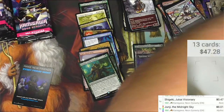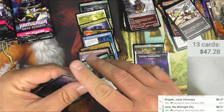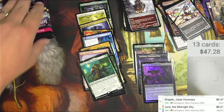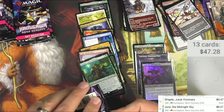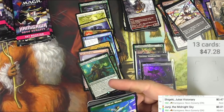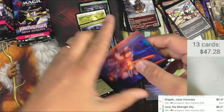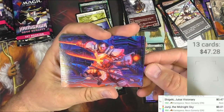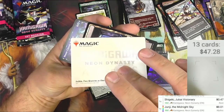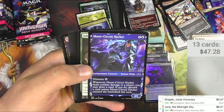The regular Junji is six bucks, but the foil is eight bucks. The foil multiplier on standard cards is usually not a whole lot more because standard players just want to play and don't need the premium, but commander players want to flex — that's the kind of cards that go up in price. Double Samurai Blades, In Two Heavens as One, Moon Circuit Hacker — that's cool.